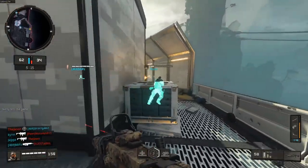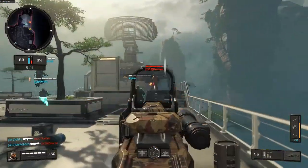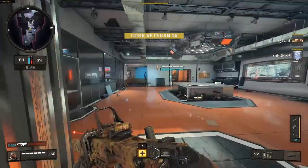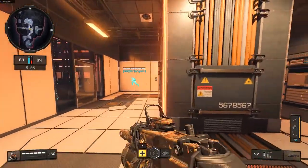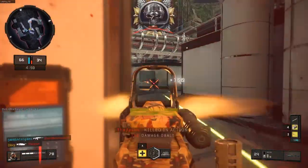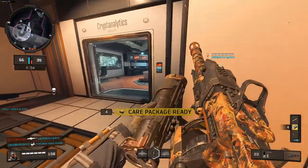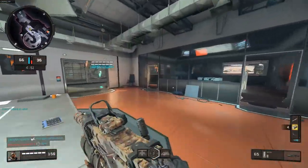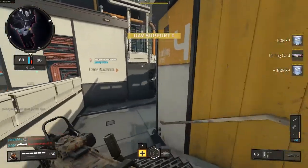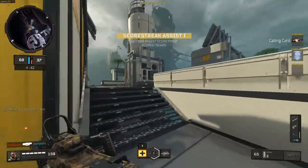Nice. Don't die birdie. Don't die birdie, thank you. Oh, he just destroyed them. Move next. Spawn spot. Middle. UAV up. Nice. There, on the left side. Let's go. I'm throwing a care package. I'm gonna wait for it. I'll wait with you. I lied.